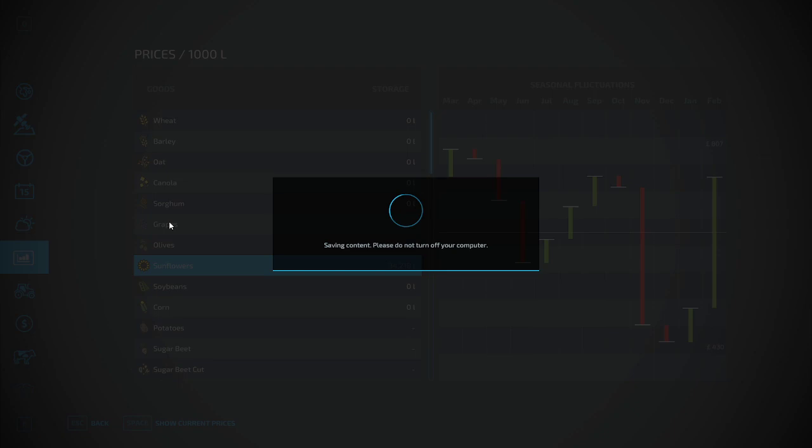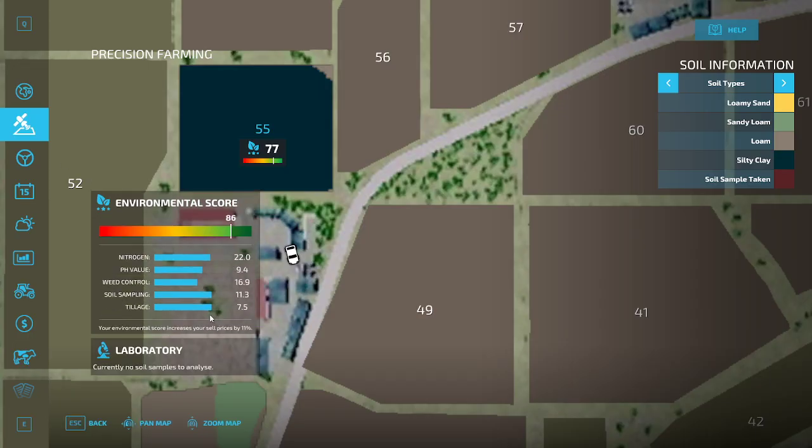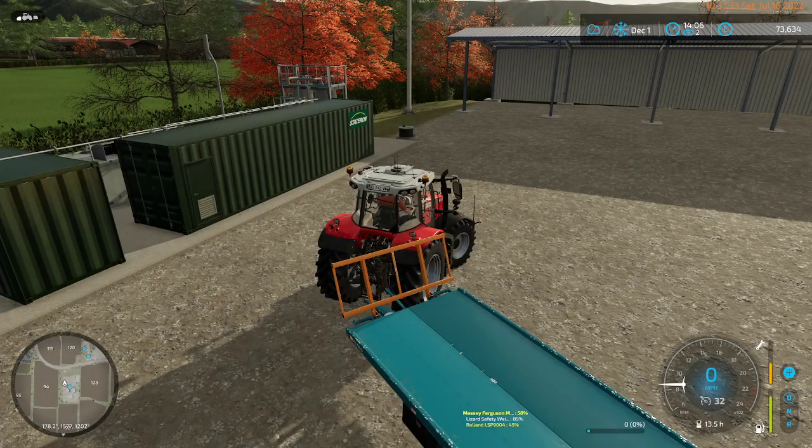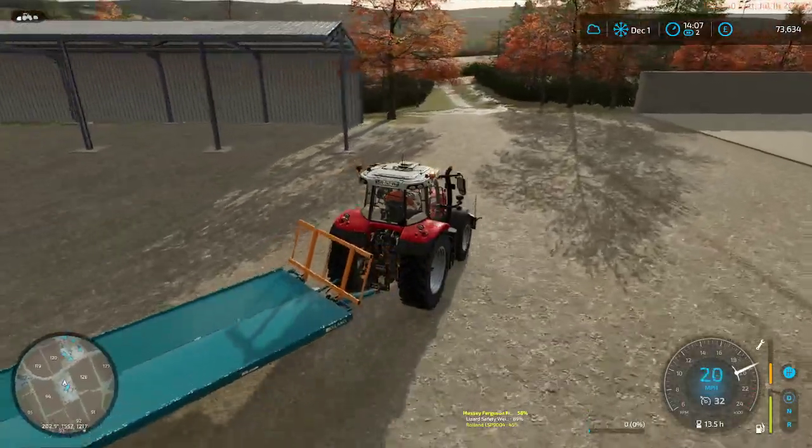Did the game crash? Oh, that would be so bad. I'm not going to be happy if the game crashed. No, there we go — phew. We control is 16.9, I think that's higher than halfway. Soil sampling's not full, tillage is not full. pH — we screwed the pH on 55. Nitrogen we haven't done yet, but I think that's set at harvest time. Anyway, we can now drive fast, so let's do the fast driving thing.